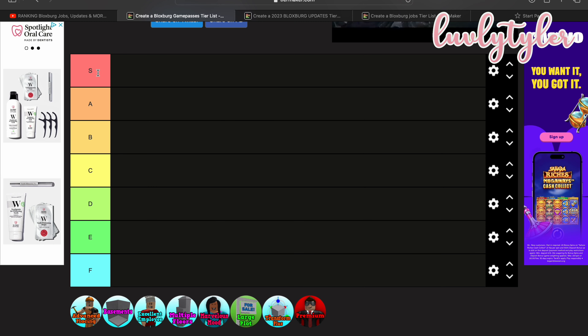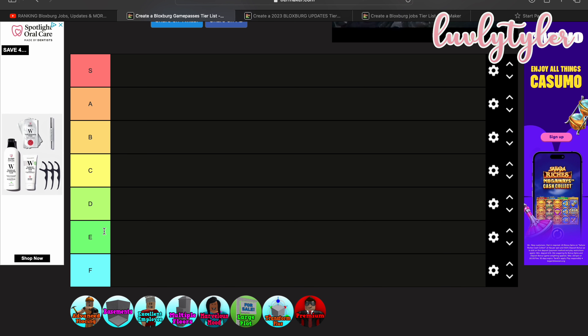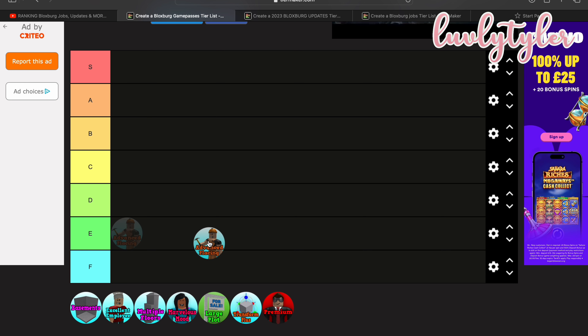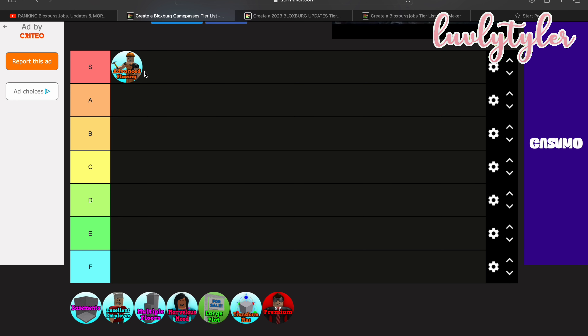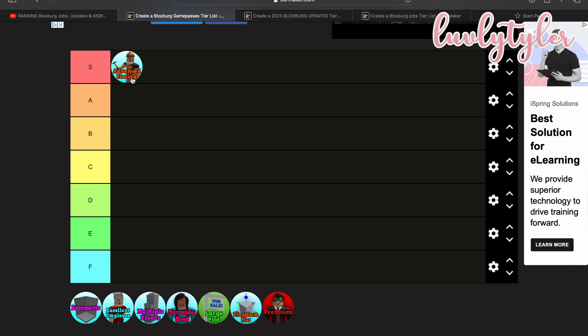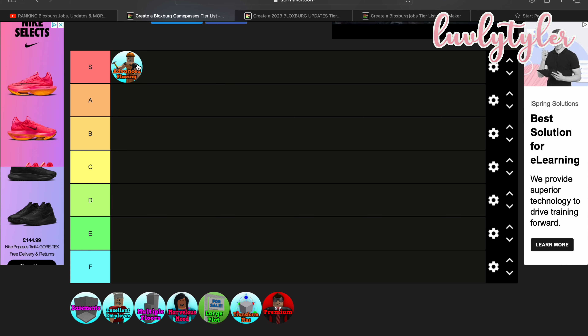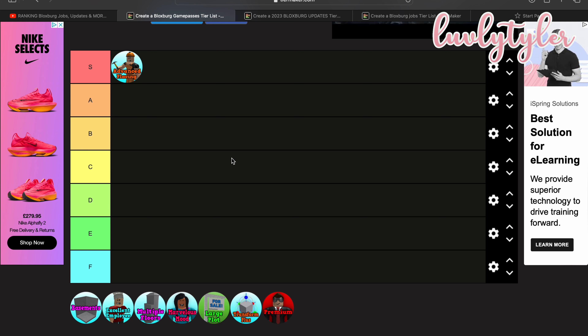The first tier list is all of the game passes, where S is the best and F is the worst. The first game pass is Advanced Placing. I think this is kind of a no-brainer — this one has to be one of the best game passes. I don't think I could build without this. I actually made an account just to see what it was like without it, and it is so hard. You have to place pillars before walls — it's honestly so difficult. Definitely a must-have.